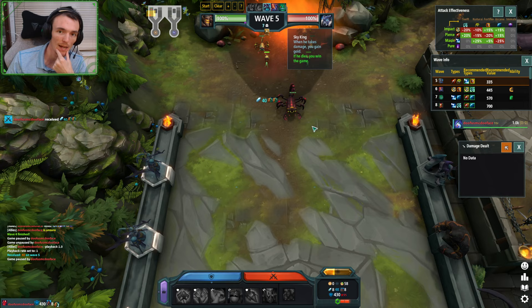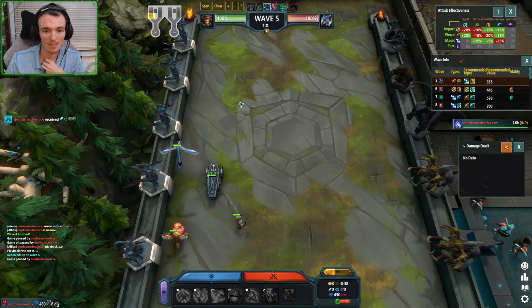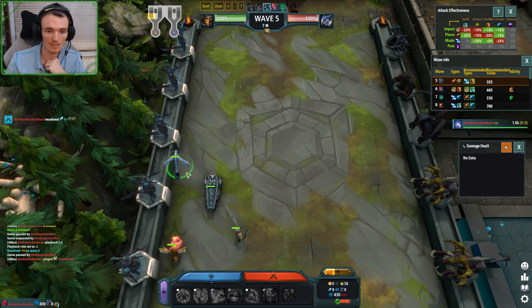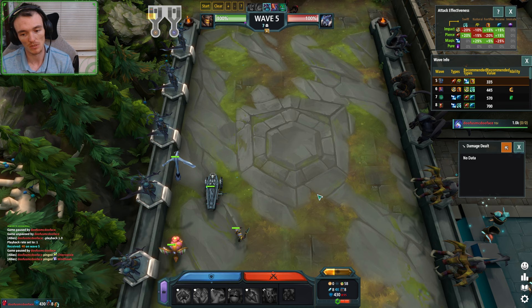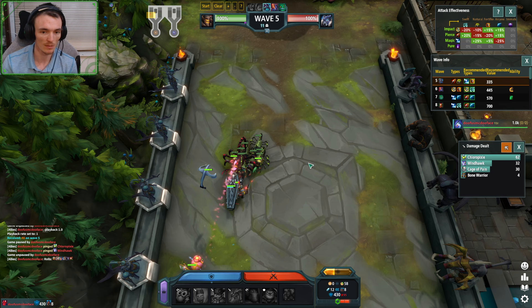In this case, unlike the last roll, it doesn't really matter who tanks the boss because I just need some delay for my Pixie — nobody's killing the boss that fast. We don't have that much damage. So positioning doesn't matter as much here. And I'm really scared of a Hermit — maybe we'll run this back just so you guys can see what a Hermit looks like.